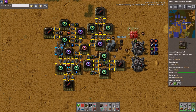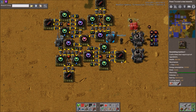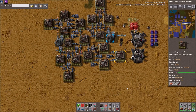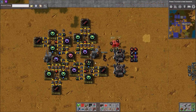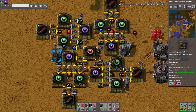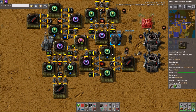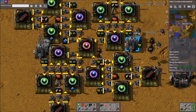We have a Destroyer Capsule production build here, submitted by Medish — I'm so bad with names and not sure how to pronounce it correctly, but hopefully I got it right. We have this build, and it has one Destroyer Cap producer in the middle, which is then supplied by these distractors, which is supplied by the defenders, and then the ammo on the outsides, and requests the rest of the materials in.